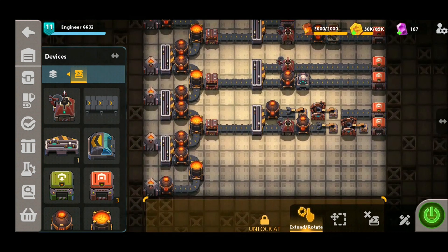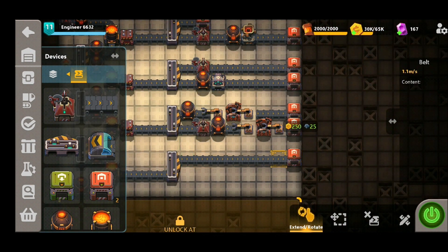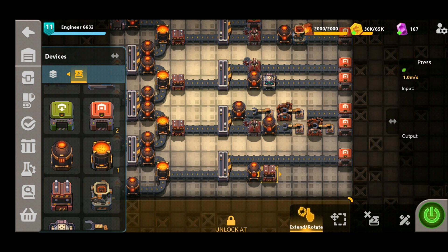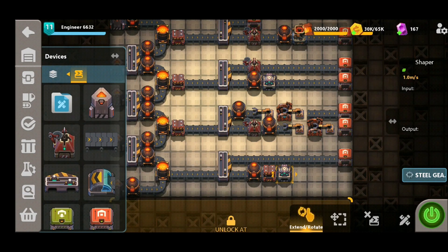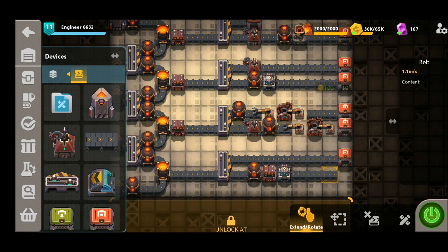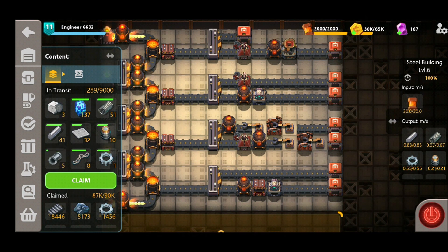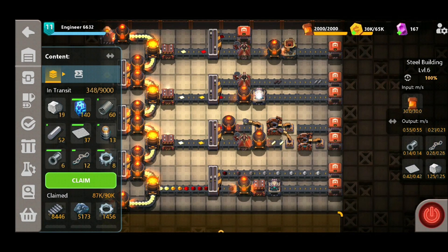Row four is going to consist of steel in its roll form and steel gears. We don't need a press this time, but we do still need a splitter. To produce the steel we simply put an exporter down, as it's already produced from the mixer. To produce the gears we're going to need a heater, followed by a press and a shaper, selecting the steel gear recipe, and finally exporting. Testing that again — as you can see, we are now producing gears and steel.